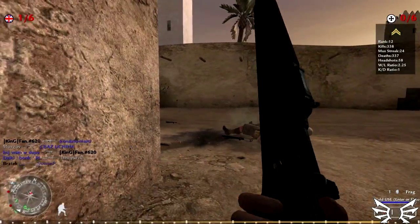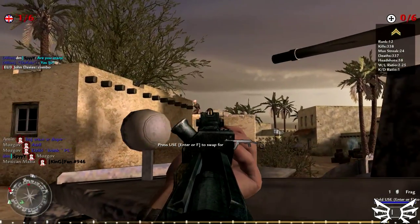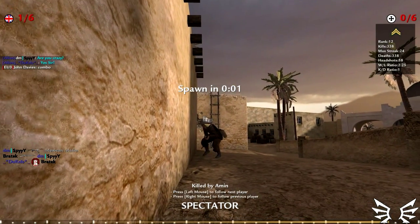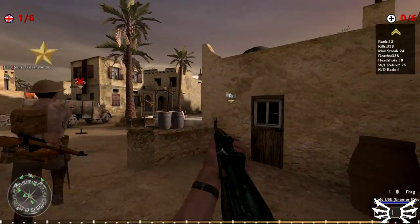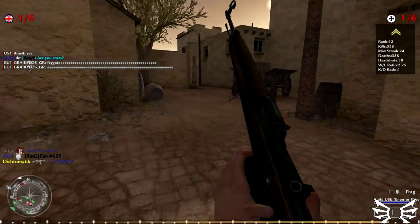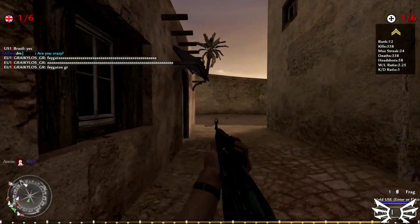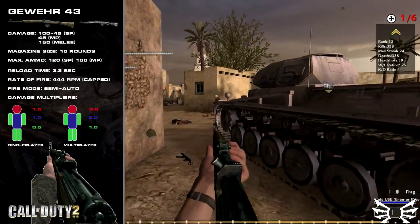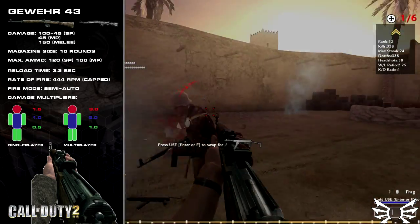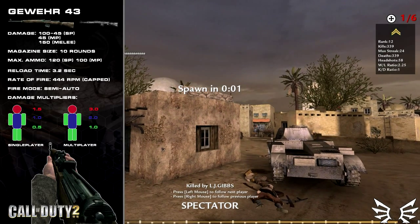Moving on to semi-automatic rifles now. Following United Offensive and with the purpose of making all four armies balanced, each one has its own semi-automatic rifle — all of them dealing pretty much the same damage. Apart from the Yanks, who have two semi-automatic rifles and no unscoped bolt rifles, because somehow that's supposed to be balanced. Leaving the nonsensical ideas of balance aside, let's start with the German army's Gewehr 43. On paper, the Gewehr should have many selling points that make it an awesome weapon: a 10-round clip with decent reload speed, a clear sighting plane, accuracy, and almost no damage falloff, making it equally effective damage-wise at all ranges.